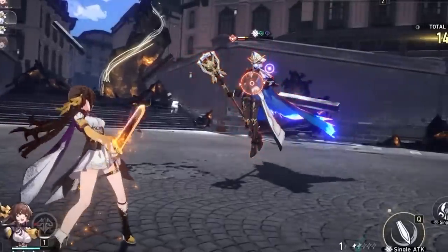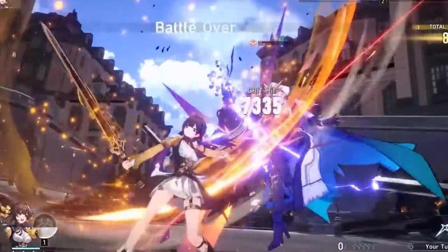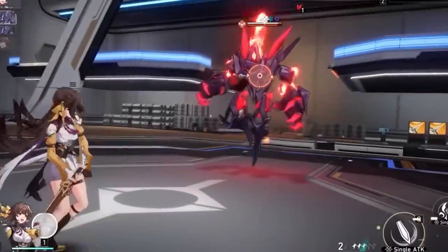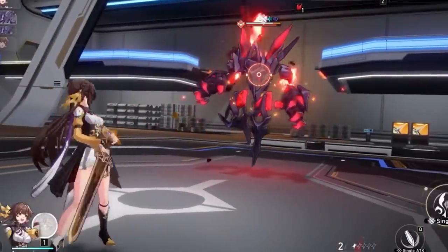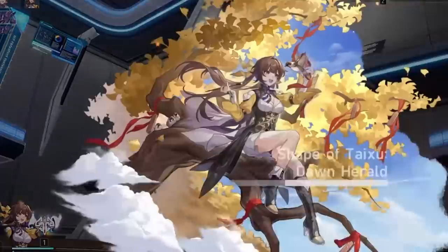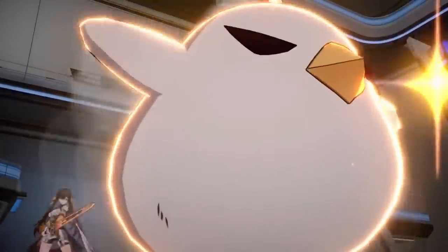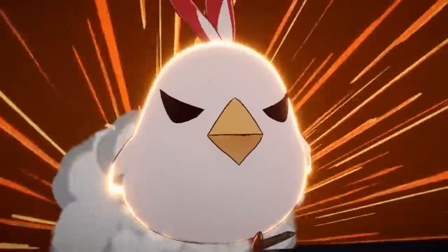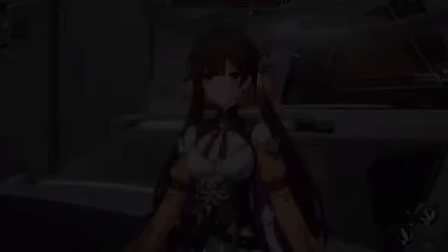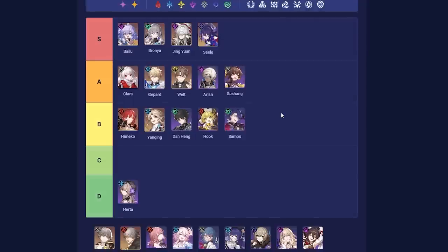When it comes to upkeep, that's where she falls a little short. She is very expensive to run — more so than even Seele. Seele requires 10 skill points over 7 turns; Sushang's full rotation requires a whopping 12, which is madness. She is very hungry and greedy. If you want to use that skill every turn to maximize her damage, she is going to be very demanding, meaning you'll have to pair her with a neutral unit like Arlan or Sampo, who don't consume as many skill points.